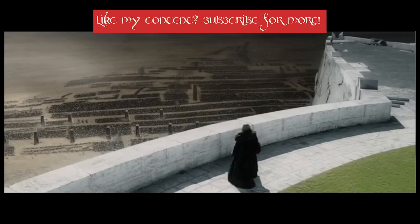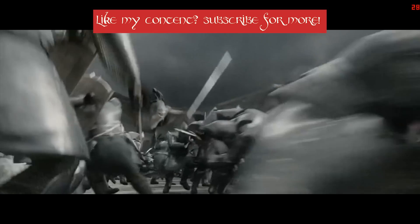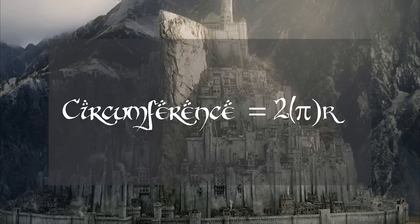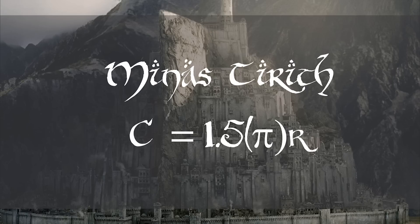Now we're going to do the part I thought was much more complicated: how many Gondorian soldiers were at this battle. Most of the Gondorian soldiers we see in the movie are on the outer wall of the city. If I can calculate the length of the wall and figure out how many average-sized men could fit on it, we'll get a reasonable understanding of how many soldiers were defending the city. The equation is 2 times pi times r for the circumference. Because part of Minas Tirith's outer wall goes into the mountains, I will use 1.5 instead of 2 in the equation — basically three-quarters of a circle — which gives us the full circumference of the wall.